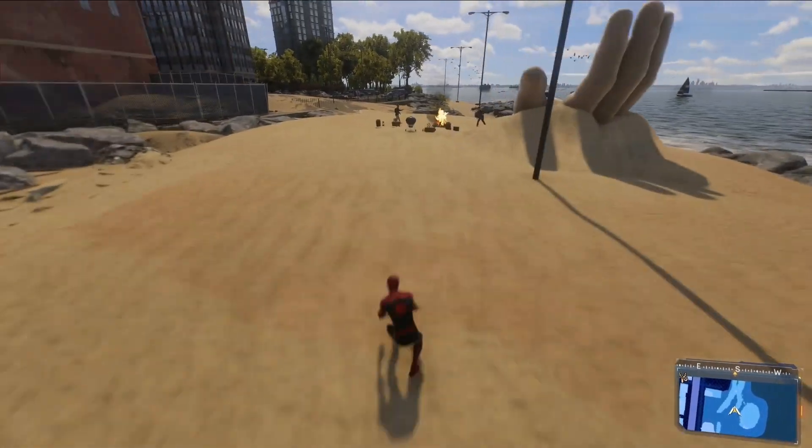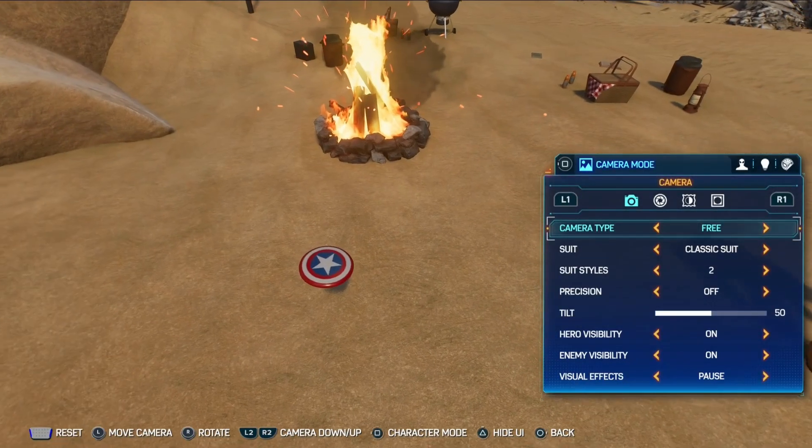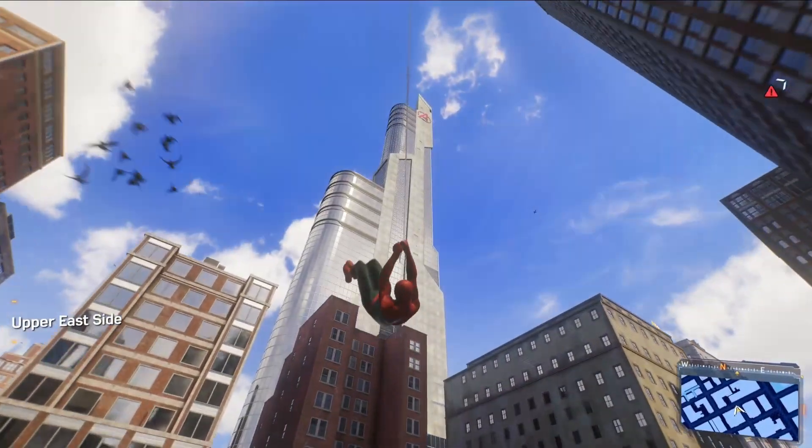There are also multiple references to the Avengers — first is the Captain America frisbee used by multiple NPCs, and second, more obviously, the Avengers Tower.